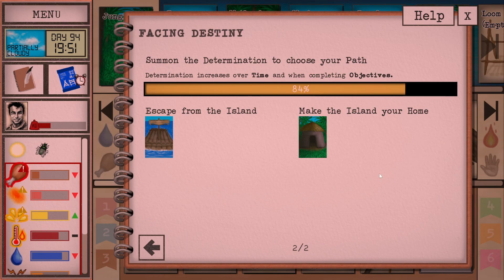So let me know in the comments below what you'd prefer me to do. I'm more than happy to try and escape — to do that we need to make a raft, get loads of supplies and get ourselves prepared. To make the island our home is pretty straightforward — it's just keep doing what we're doing, slowly fixing up our house, making it look nice and comfortable, and then we make a little sign that says 'home sweet home' and we complete the game. I'm more than happy to do another series as well on this where maybe we try and do the opposite — who knows?